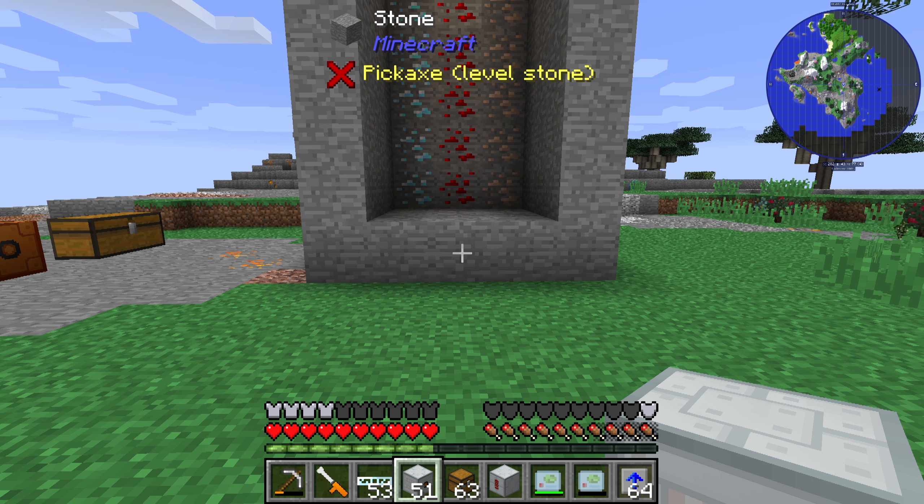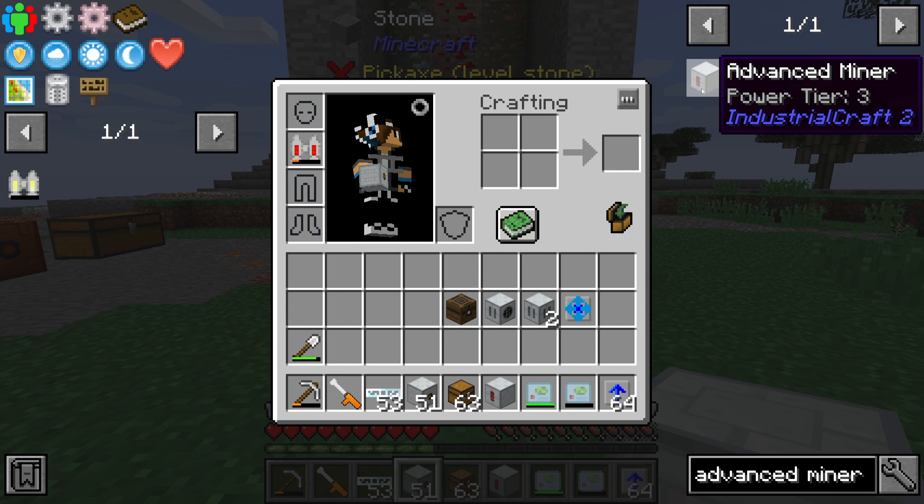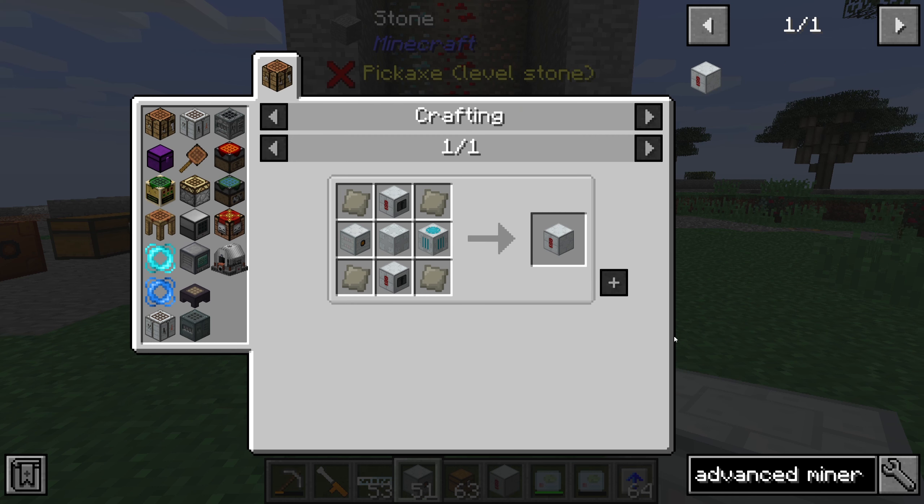Hello guys and welcome to a new IndustrialCraft 2 tutorial. In this episode we will take a look at the Advanced Miner. The Advanced Miner is an upgrade for the normal miner.